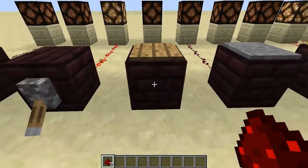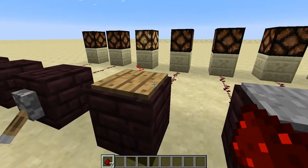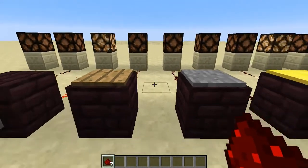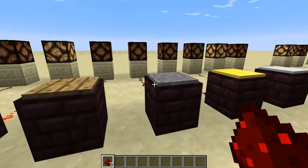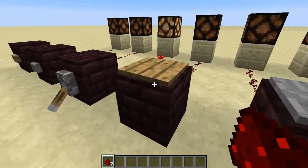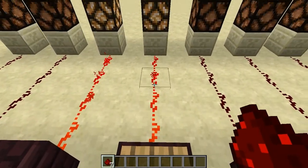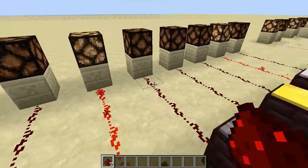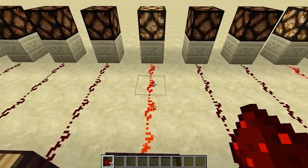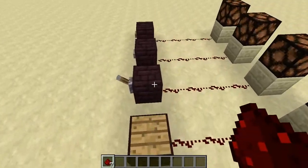Okay, so pressure plates. You have two different varieties — a wooden variety and a stone variety. And just like the buttons, there's a reason for that, and it's not just for decorative purposes. As most of you probably know, you stand on a pressure plate, you get a Redstone signal. Same thing with the stone — you stand on it, you get a Redstone signal, and it will stay on as long as you're on the pressure plate.